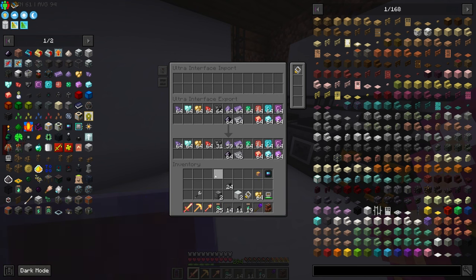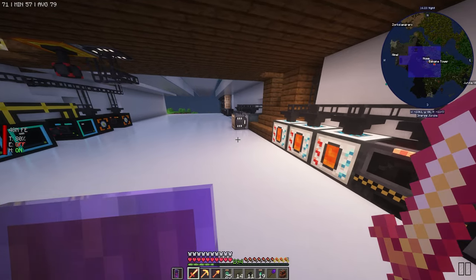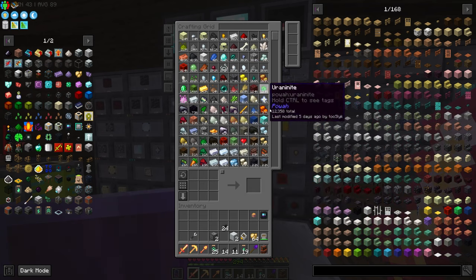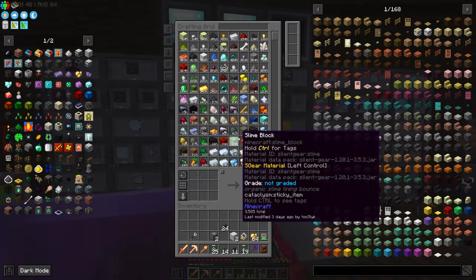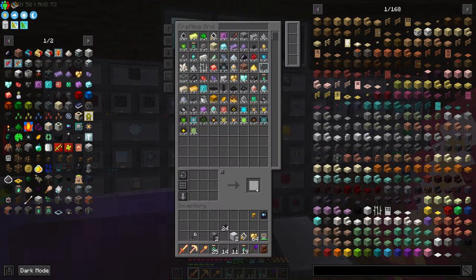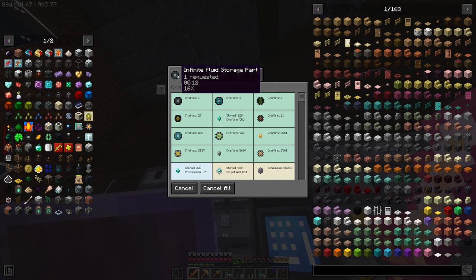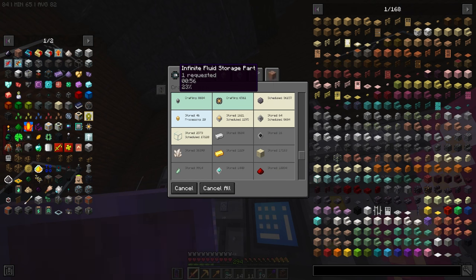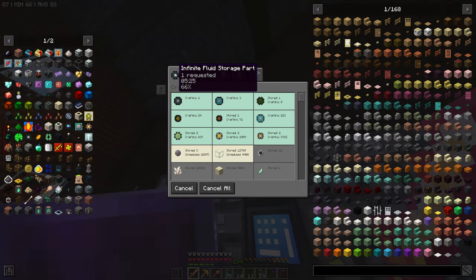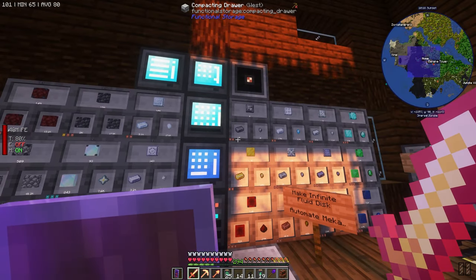Okay, we have it doing the thing. This is storing almost everything - I hope it fully picks up and keeps working. How's our nether quartz? We're up to 53,000 - holy crap, we've already made 21,000 nether quartz and we're still behind! Hell yes - can I make the infinite fluid disk? Infinite fluid storage part - yes! Hell yes, this is gonna be sick! We're gonna drain a lot of resources for this but it's totally fine. That thing is moving boy, look at that!